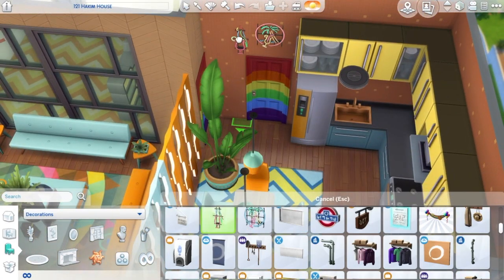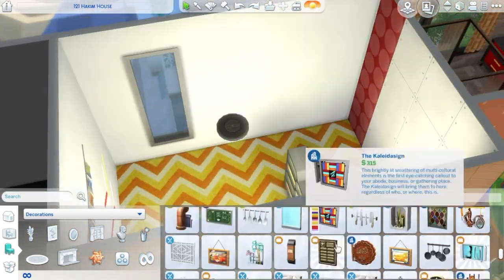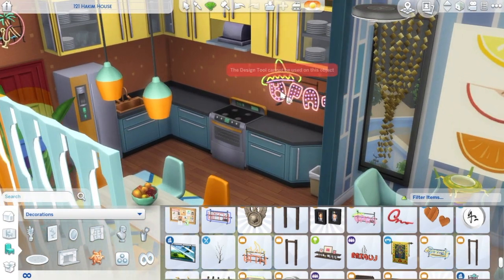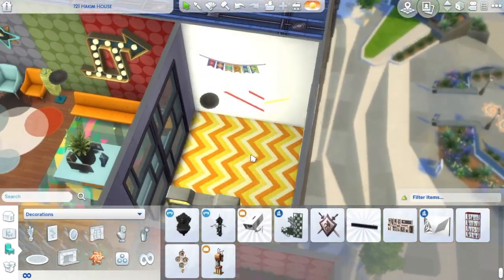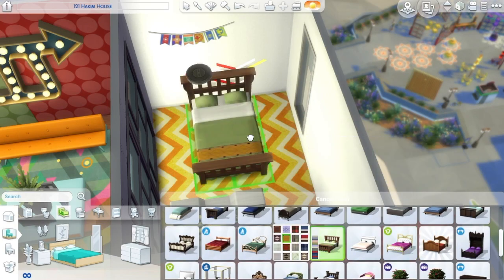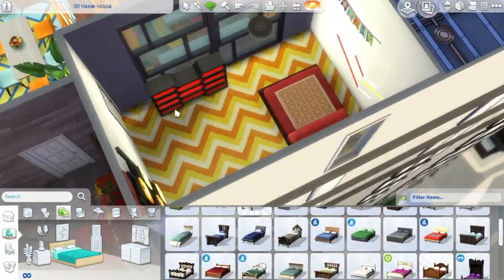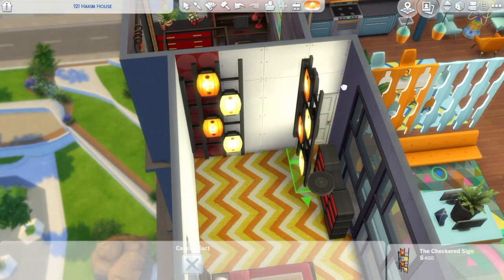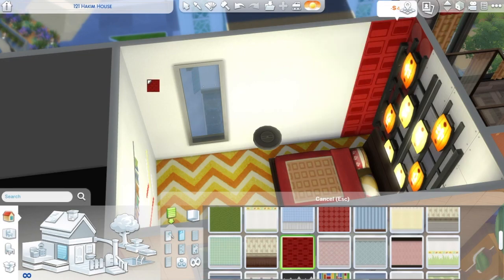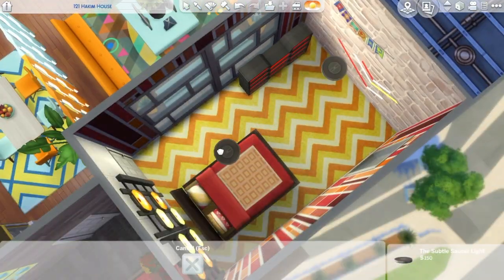Moving on to the last bedroom — but then I realized we have these cool neon wall signs. Why am I not using them? They're super retro, so I put some in the kitchen and the living area. The last bedroom is going to be red, yellow, and black, with some gym gear, trophies, sports gear, and the new trophy cabinet from the Bowling Night Stuff Pack — because maybe someone who loves bowling lives here. Not a guy necessarily, okay? I'm using these signs from City Living as a kind of wall pattern headboard, which I thought looked really cool.